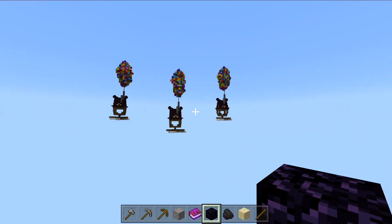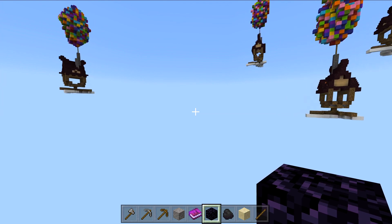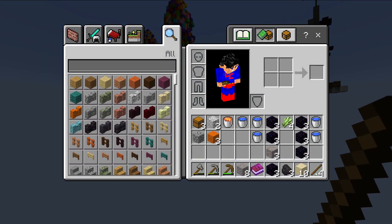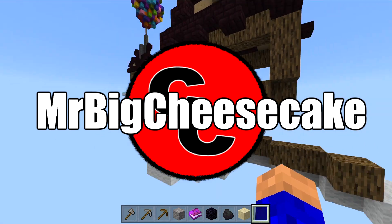Before we go, let's pick one of these houses. Are they all the same? They've all got chests in, by the looks of it. We'll just pick one. Obviously if you buy the map you want to find out what's in here for yourself.